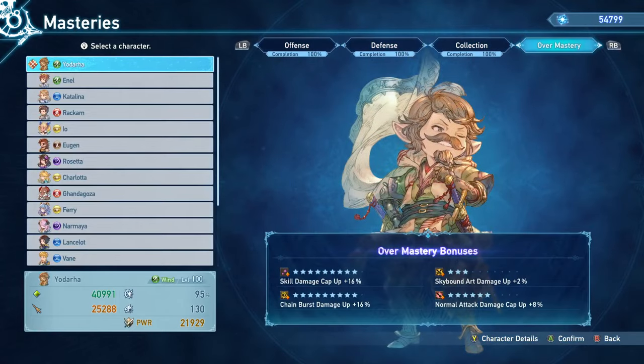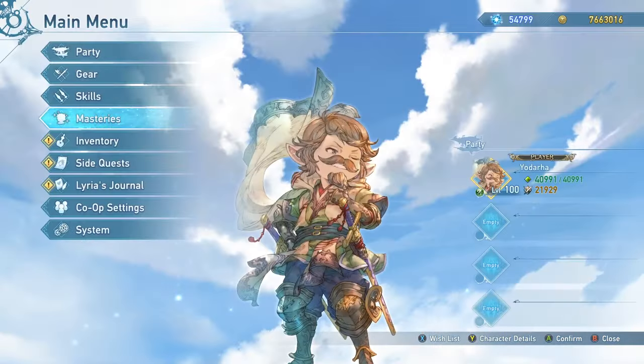Let's briefly talk about Overmasteries. My Overmasteries are kind of not that great with the character, but I got some normal attack damage cap up and skill damage cap up — these are going to be two of the most important things with Yodara. If you're able to get critical hit rate up, you can reach 100% critical hit rate with just 4% running two critical hit rate Sigils, but if you get 20% critical hit rate up, you only have to run one critical hit rate Sigil to reach 100%, which can save sigil slots and sub-traits. Other useful Overmasteries include stun power for more link attacks and combo finishers, and Skybound Art damage cap up.